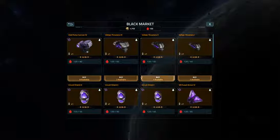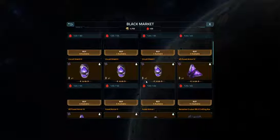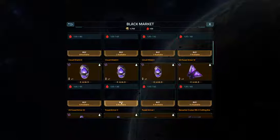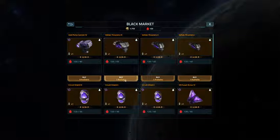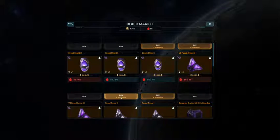Let's see what I can buy off the black market. I had to call in a few favors to get these items. For shields I need 50. I think I can do a Voltaic Thruster 3 and a Circuit Shield 2.